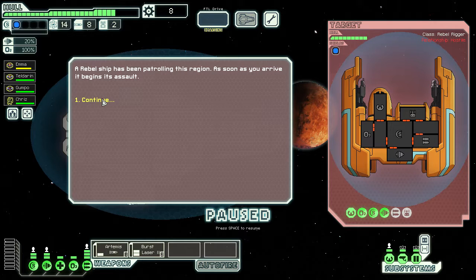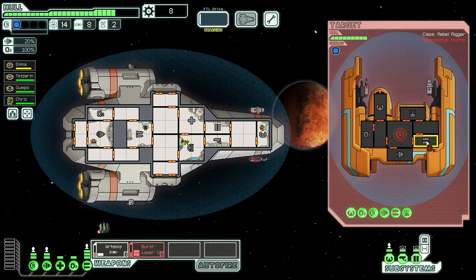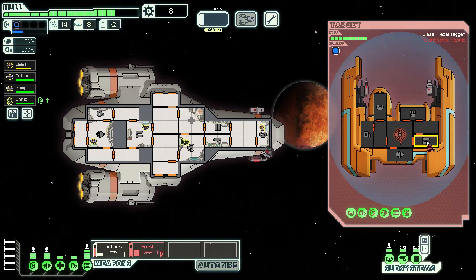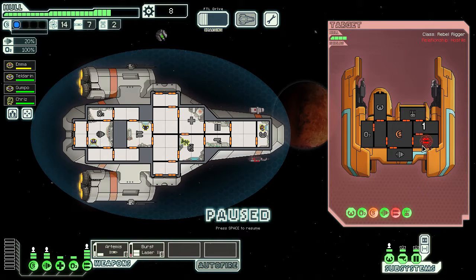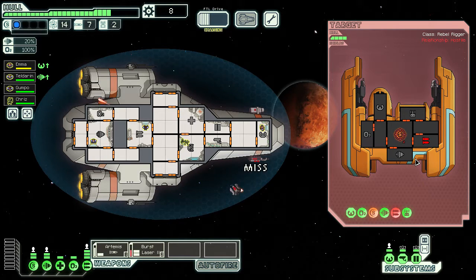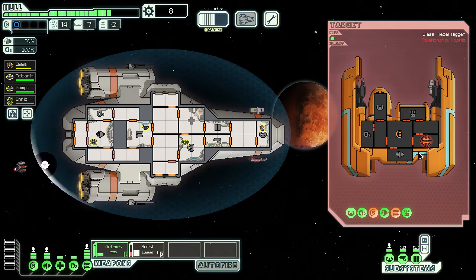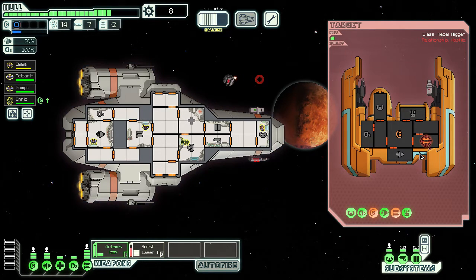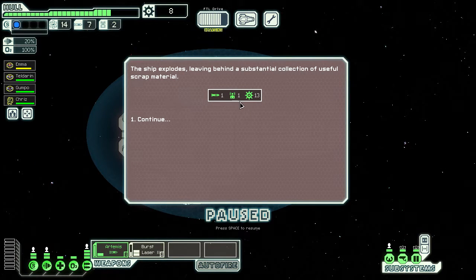A rebel ship has been patrolling this region and begins its assault as soon as we arrive. This is a drone — it's just going to keep firing at our shields. We take our missiles and fire at their shields, then hold our burst lasers until after the missile fires so we get all three shots through instead of one being absorbed by the shield. We broke even on missiles, got a drone part, and more scrap.